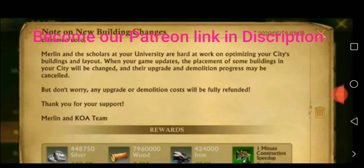This update is only released in two countries — Russia and Ukraine — both of which use the Russian language. On the note, you can see: the model and the scholar at the university are hard at work optimizing your city's building and layout. So they have optimized all of your buildings — they have removed your farms and other stuff, made one farm and one training building, and changed the layout and look of all the buildings.